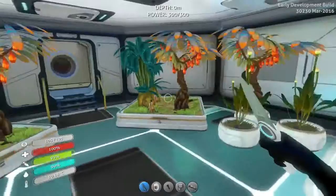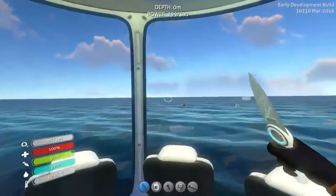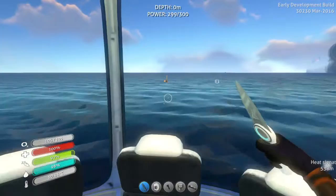That's the first entrance to my base from the islands. I plan to make an observatory because it's really a nice view from here. You can also see the tip of my Cyclops right beneath it.